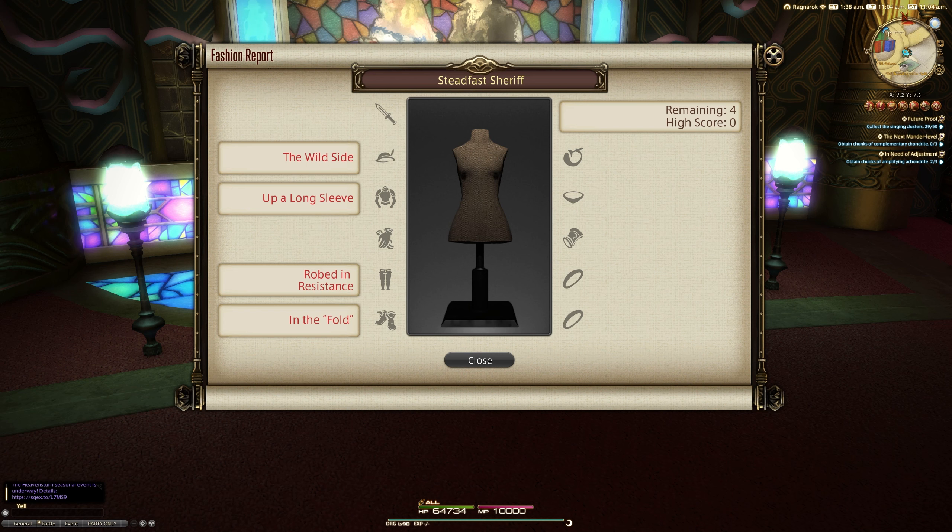The individual clues for those slots include: The Wild Side for our helm, Upper Long Sleeve for our chest, Robed in Resistance for our legs, and In the Fold for our boots. In this video we have a 100 score, an 80 with dyes, and the easiest 80 possible.